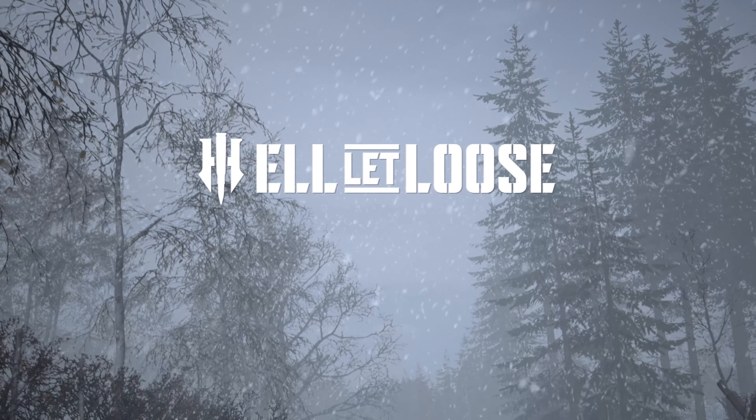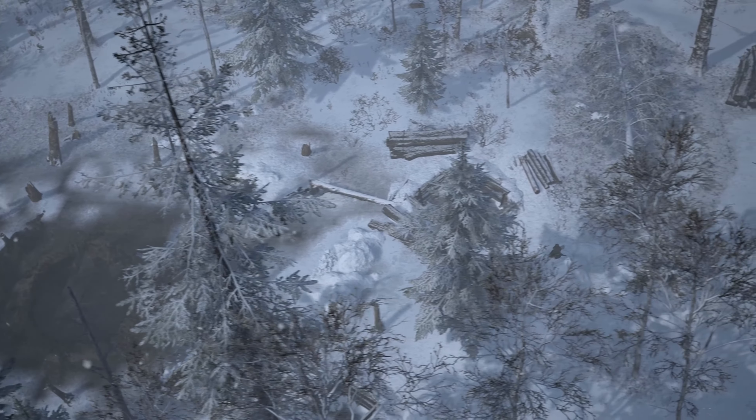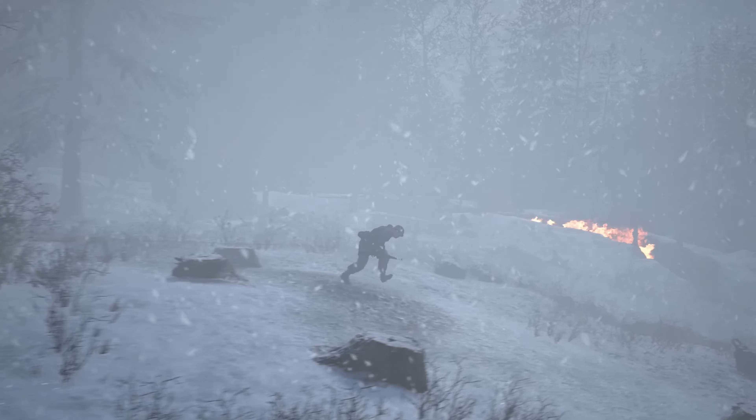This is our next map built from the ground up, Elsenborn Ridge. A lesser known but integral battle in the Ardennes '44 campaign of World War II. Set in the Belgian region of Bullingen, the US valiantly tried to hold their position in the small village of Wurzsville, with territory exchanging hands multiple times between the US and German forces.